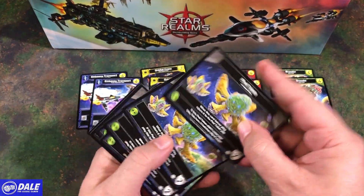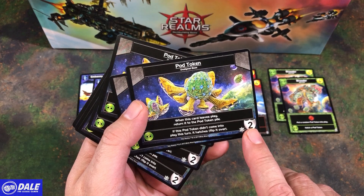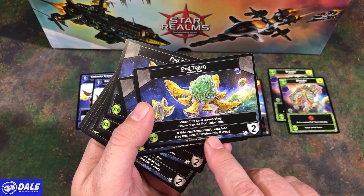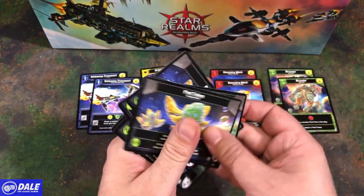The rest of these are going to have pod tokens on the back. It's going to be a base with 2 health or armor. If this card leaves play, return it to the pod token pile. If this pod token didn't come into play this turn, it hatches — flip it over. That is all the pod tokens.